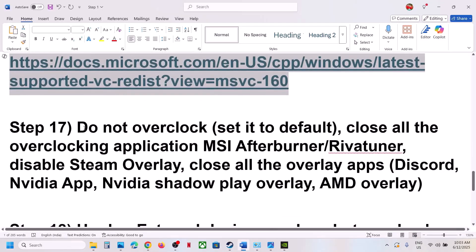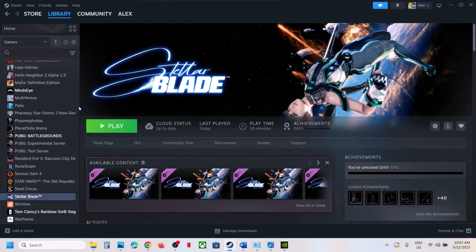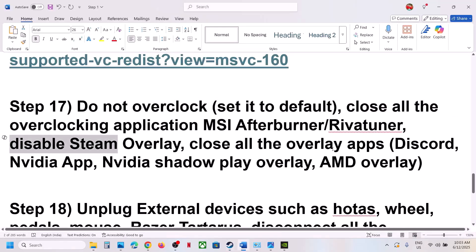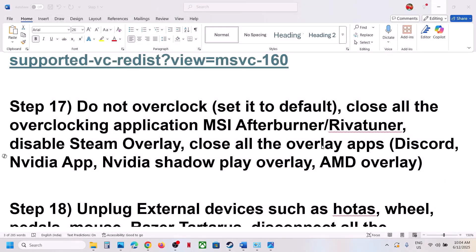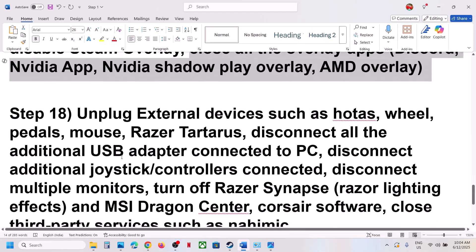The next step is to not overclock — if you have overclocked your computer, set it back to default and close all overclocking applications like MSI Afterburner or similar tools. Also disable Steam overlay: right-click the game in Steam, select Properties, go to the General tab, and turn off 'Enable the Steam overlay while in-game.' If you have Discord, go to Discord settings and turn off overlay. If you have the Nvidia app, go to its settings and turn off the Nvidia overlay. Close all overlay applications and then launch the game.